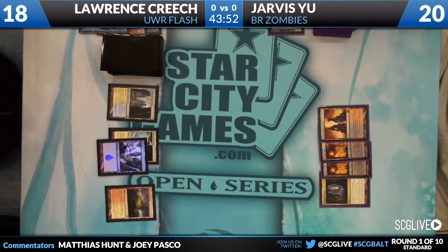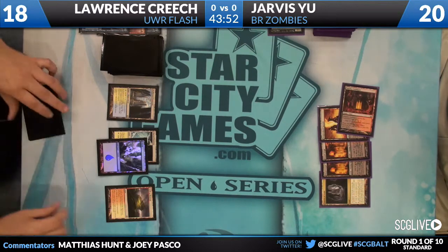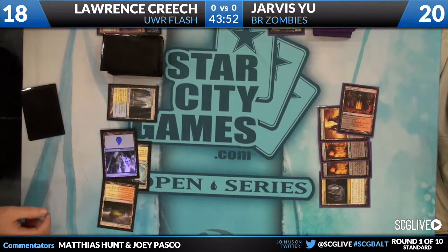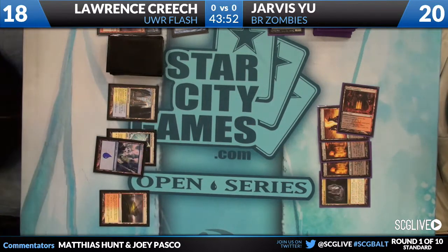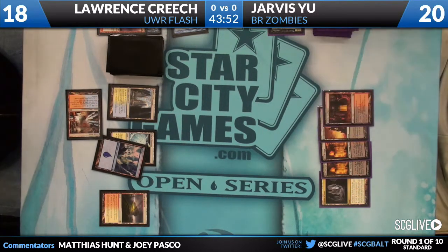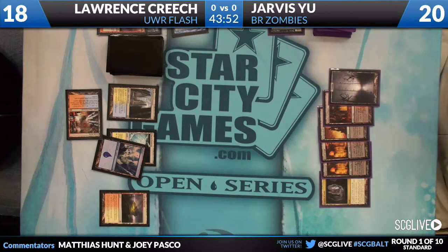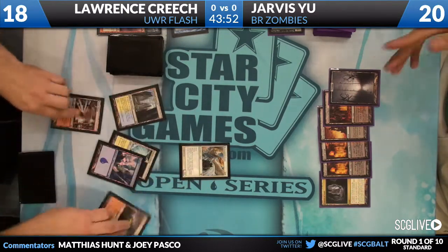The red splash gives the deck a little more game against this matchup in particular. The red is for Pillar of Flame — Lawrence is only playing three. What it does is give the deck some help dealing with cards like Gravecrawler or recurring threats, because sometimes without red the deck has to land Augur of Bolas or stick a Rune-Chanter's Pike, which can be a little too slow. Pillar really gives it a lot more game.